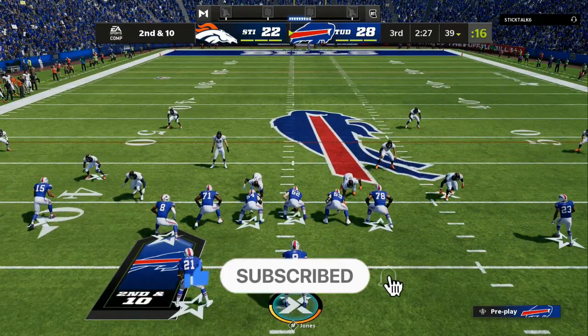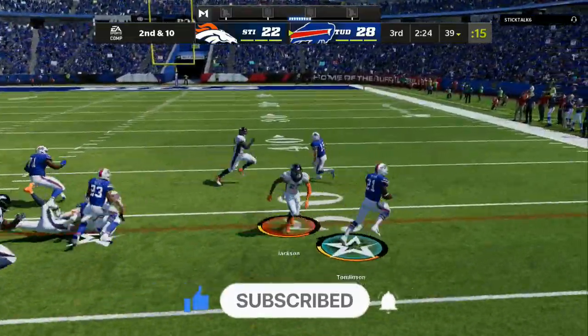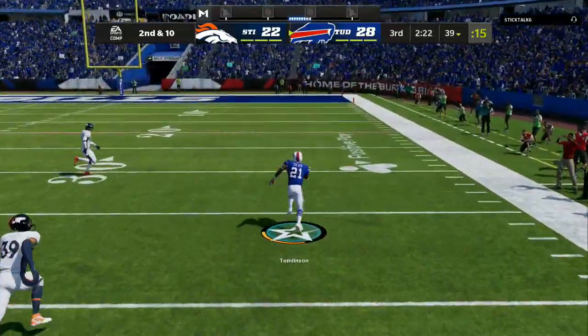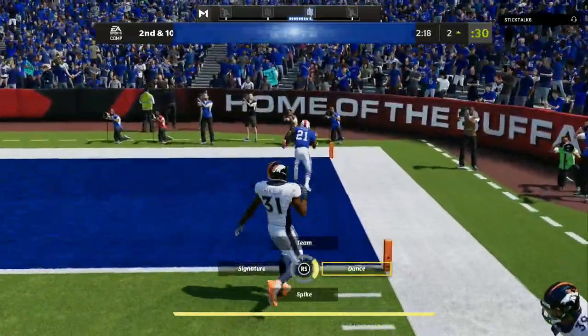If you need any help on quick adjustments, the best defenses to run, the best offenses to run — the ebook in the description has everything that you need, with free upgrades for four months. As you can see, we're handing the ball off with the new LT — hit him with the stiff arm.